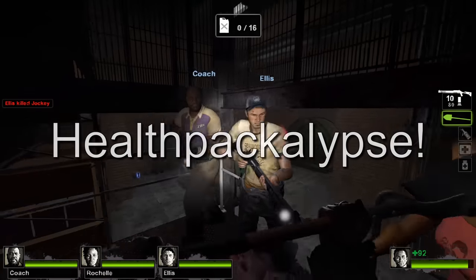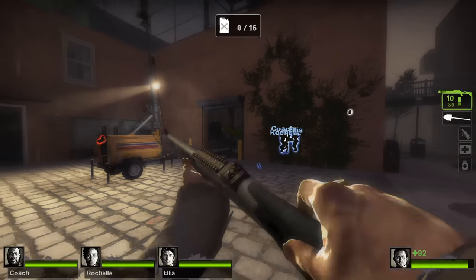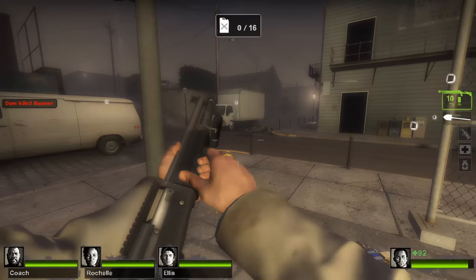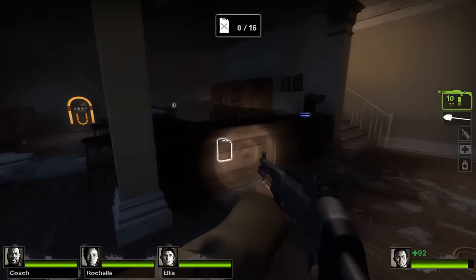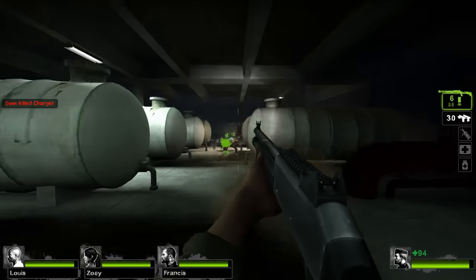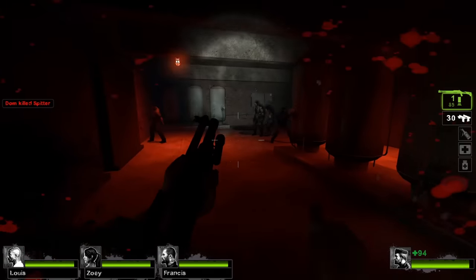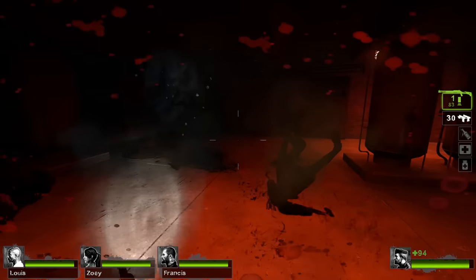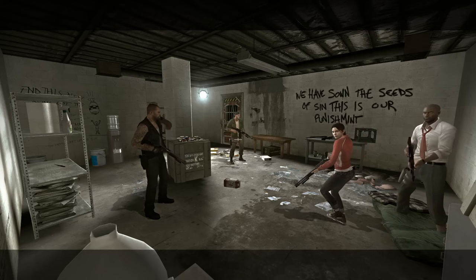Healthpacalypse! — it has an exclamation point in its name, so it has to be screamed. It's an 8-player versus mode mutation made by Valve. It disables health packs, defibrillators, pain pills, and adrenaline shots. This mutation is the real budget Confoggle — it makes the infected side stronger and ensures rounds end quicker. Without any way to heal, damage to survivors is permanent so it's easier to defeat them. This mutation sees no play, so I can't test it firsthand.